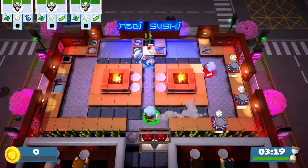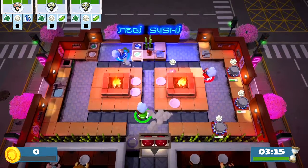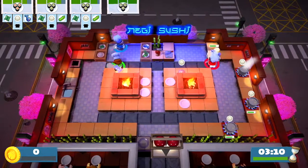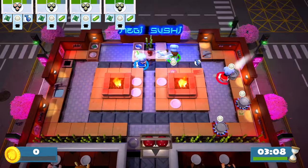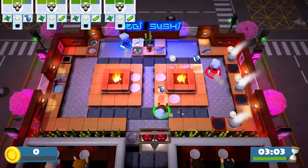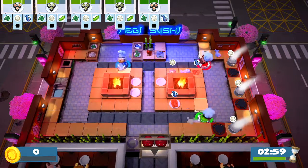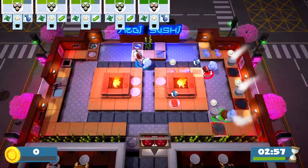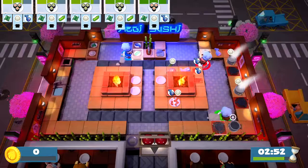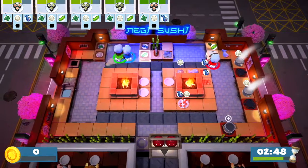We need fish — yeah, do it, throw it! What do we need? Fish, cucumbers. I threw fish already. Yeah, there's like two over there. Cucumber — oh, what is that? Okay, cucumbers on the way. I need plates.